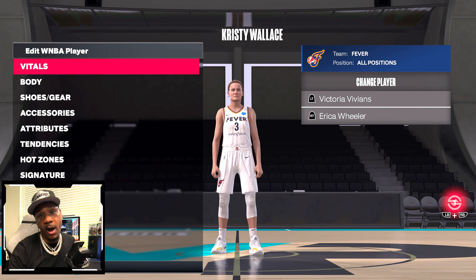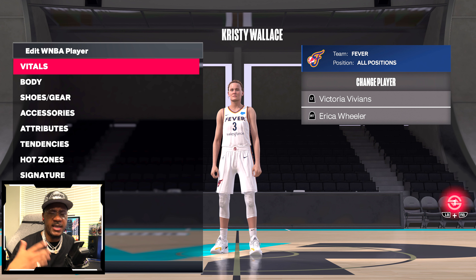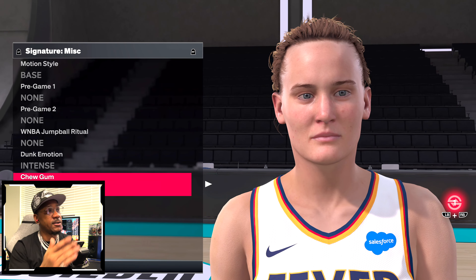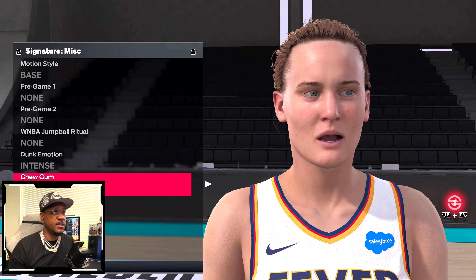Christy Wallace was updated in NBA 2K24 for the WNBA. It looks way better than what was there before — it was just some generic cap, and this looks great. That's giving hope that there will be more player likeness updates. The Ant-Man update is one I'm really looking for — leave a comment below if you want that too. The close-up of Christy Wallace looks great, and turning that chew gum face on confirms it.